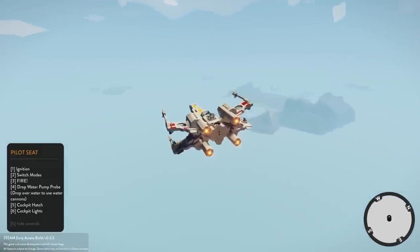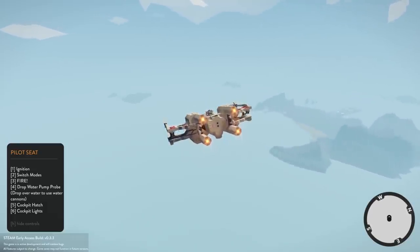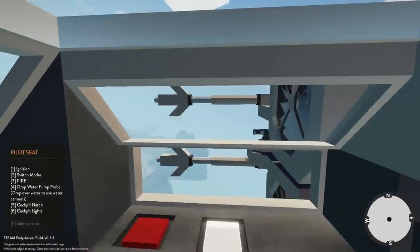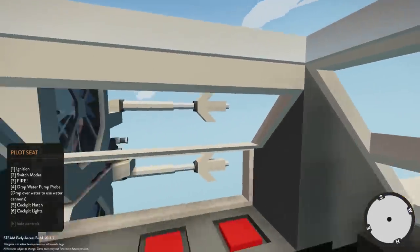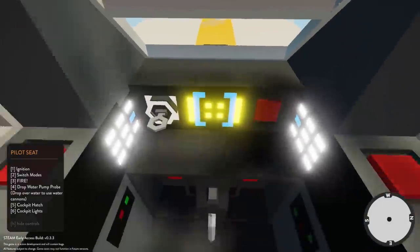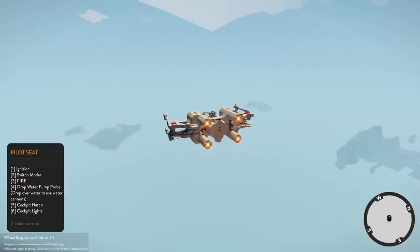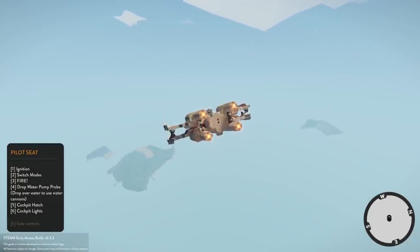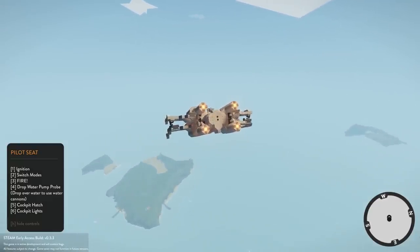Let's switch modes again — does it change how this thing handles? I don't believe it does. What's the cockpit like when you're actually going around? This isn't too bad. The view's kind of constricted but I don't care — it's Star Wars, it doesn't matter to me. You could probably use this as a firefighting craft.